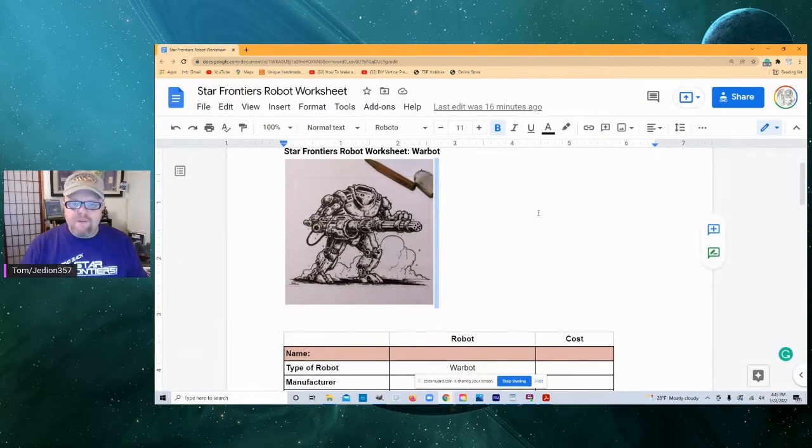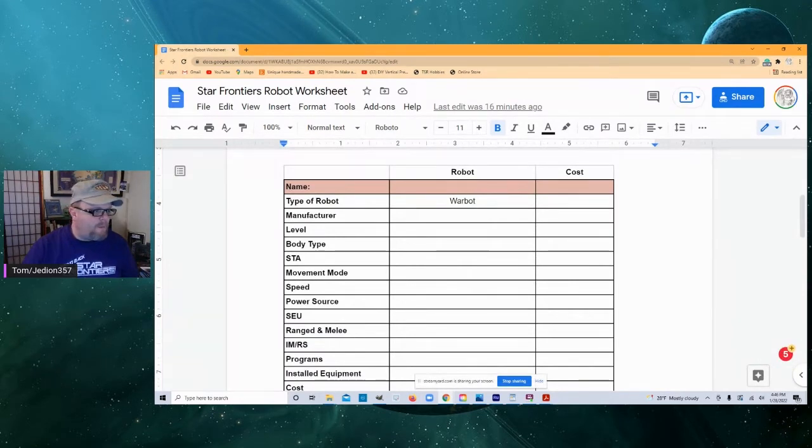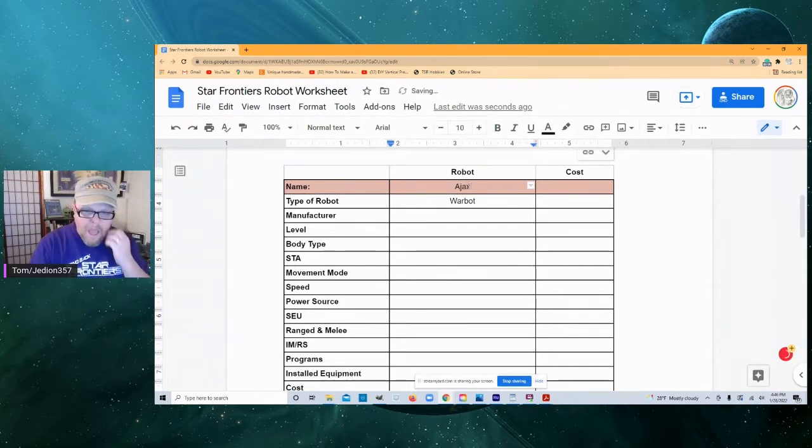Here we are with the worksheet for the Star Frontiers Warbot. I have a picture here — this was the picture he first threw up on Facebook. Coming down here, we need to name this bad boy. I'm going to call him Ajax 7. His manufacturer will be WarTech Megacorp. He will be a level 5 — that is a 4,000 credit processor.